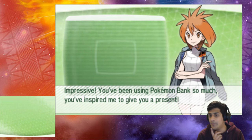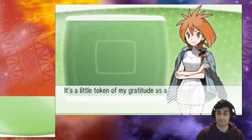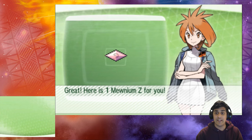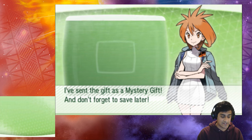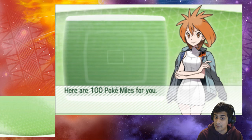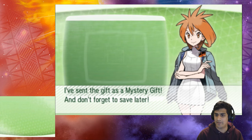Impressive — you've been using Pokemon Bank so much, you've inspired me to give you a present. As a little token of my gratitude as a developer, here is one Mewnium Z for you. That's how you get the Mewnium Z — I set this gift as a Mystery Gift. Don't forget to save later. Here's also a hundred PokeMiles — would you like to receive the PokeMiles or exchange them for Battle Points? Of course, I want Battle Points.